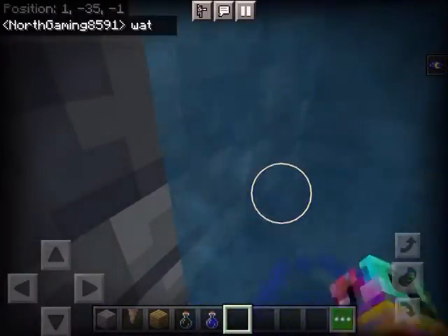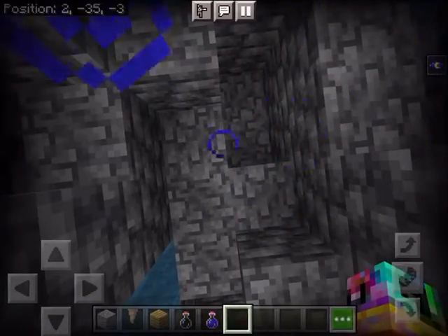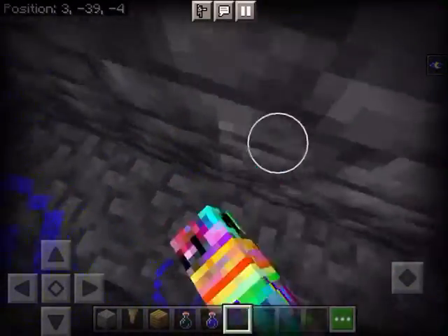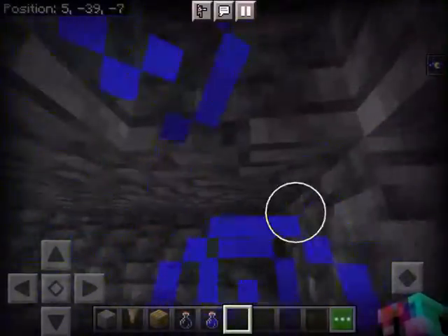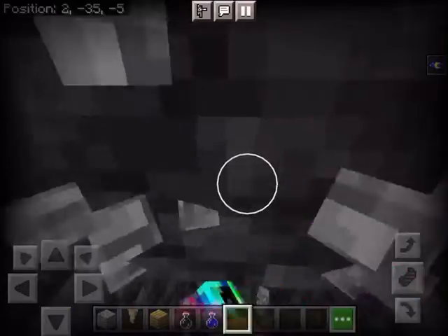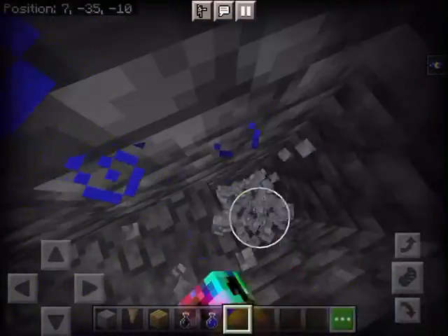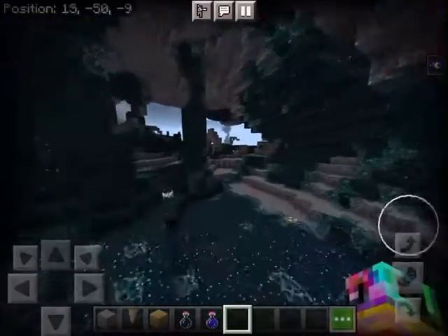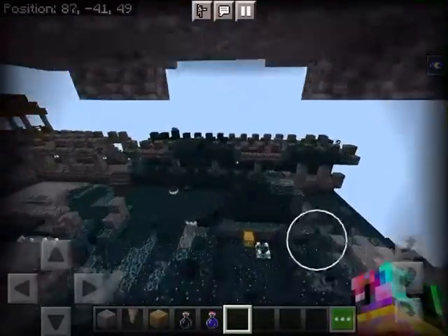We can see the deep dark — it's somewhere here, just keep breaking blocks. My game's lagging. Let's see if we can find the ancient city or if it's going to take hours. Let me come back up and dig this way instead. There — I saw it right over here, and you can see it's now right under us. We just got in! We found the ancient city, pretty cool. Let's try to find the portal.